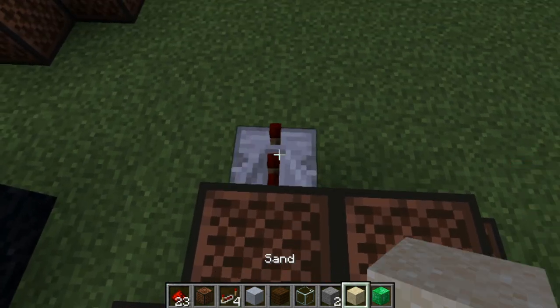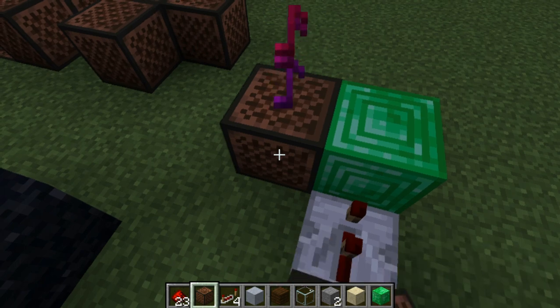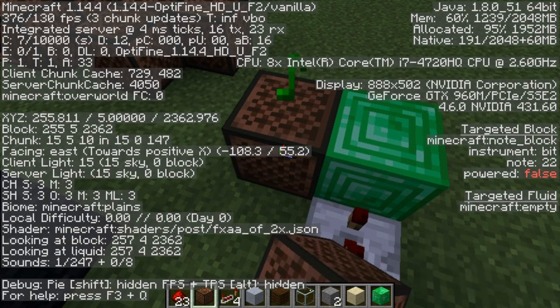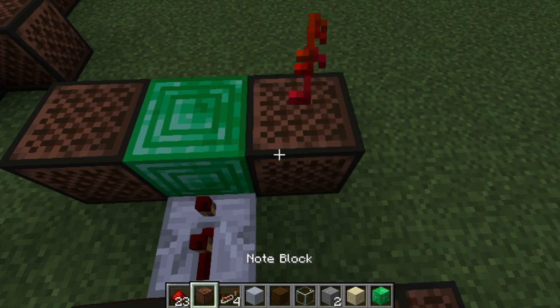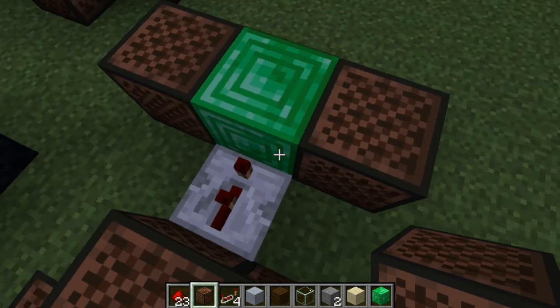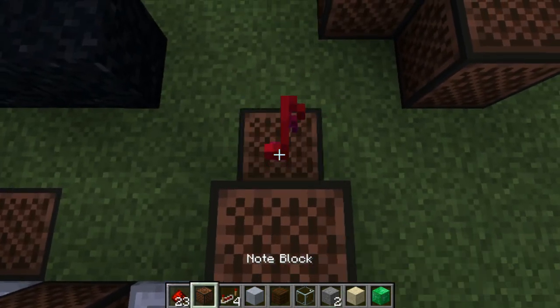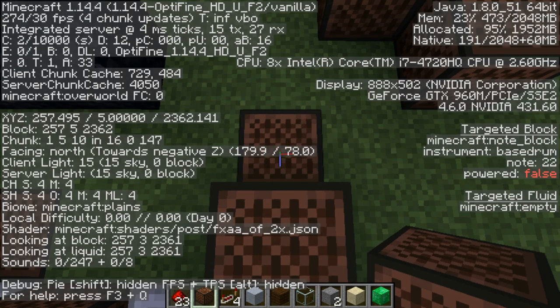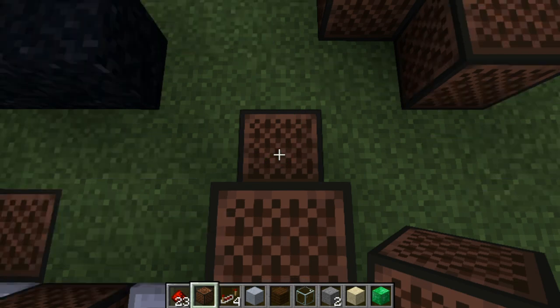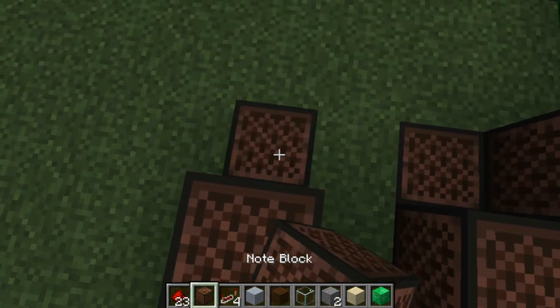Two ticks, place down a normal block and do emerald 22, then clay 10. Come all the way to the side and go two blocks down and do stone 22. Come to the other side and go two blocks down and do glass 19.